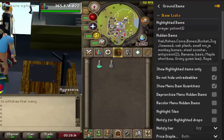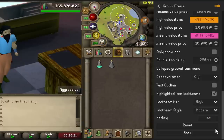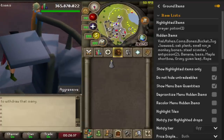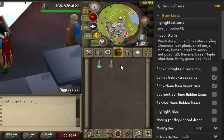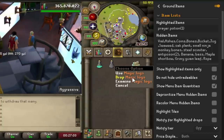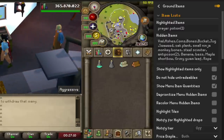Ground Items is another plugin everyone should be using even if you're not heavily into combat. In the settings you can configure highlighted items — things you want displayed with a loot beam on the ground, like prayer potions that dropped from monkeys in Leagues. You can also add hidden items — things like buckets and vials that are constantly on the ground — so they won't show at all. For any item you do want, it will show on the ground so when you're doing slayer you can see drops before you even pick them up.